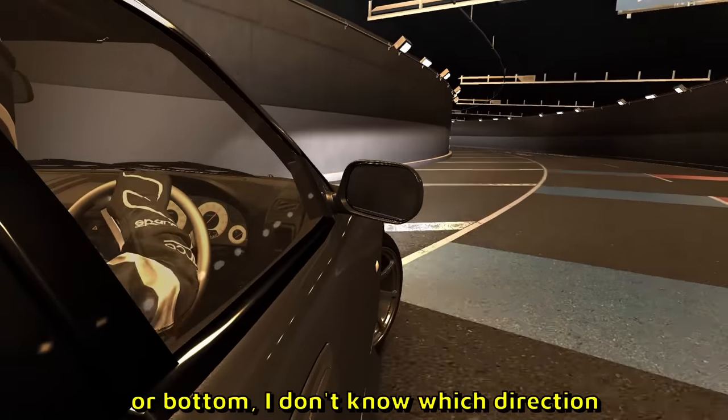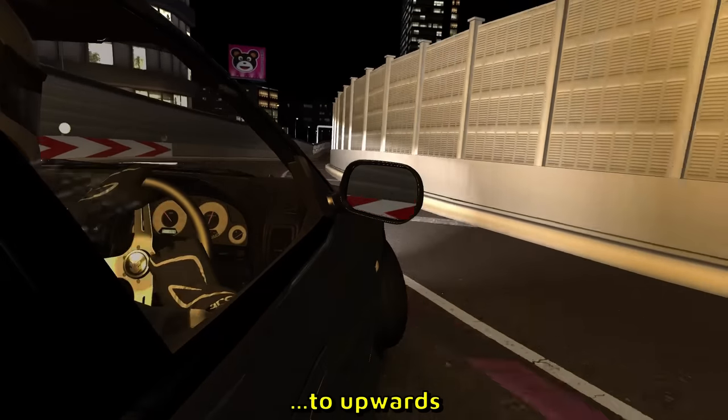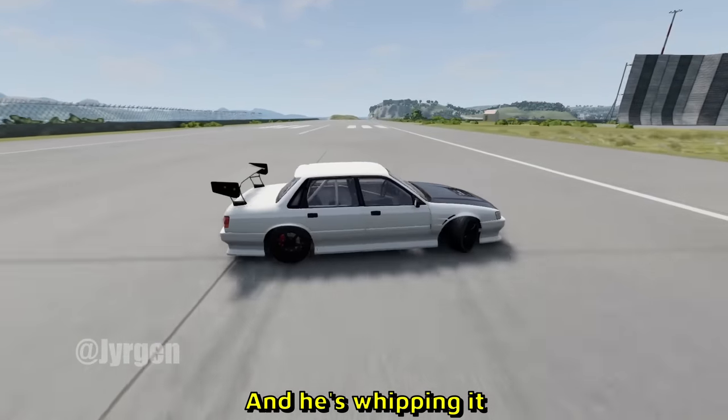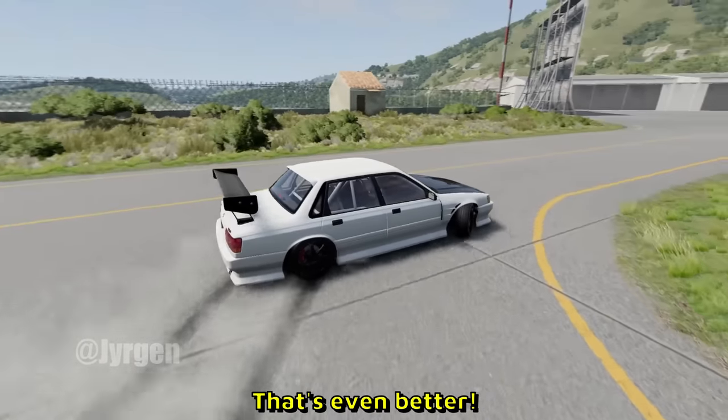Here is an interesting view in Assetto Corsa and he's gonna drift all the way to the top or bottom — I don't know which direction he's going. Let me skip ahead — okay, I think he came from downwards to upwards. Now he's out of the tunnel, very cool. Here is a BeamNG clip — he's whipping it, probably gonna do a 360 — no, it's a mad reverse entry. That's even better, that was clean.